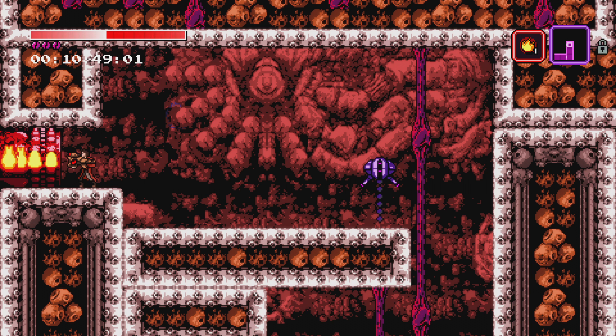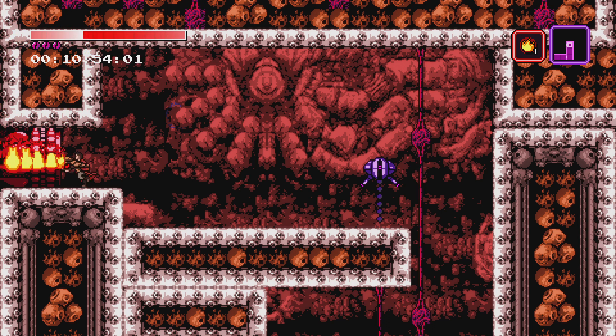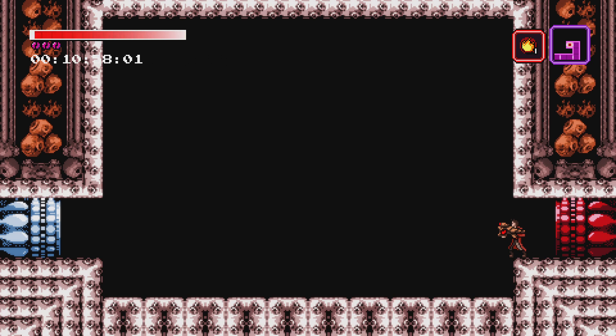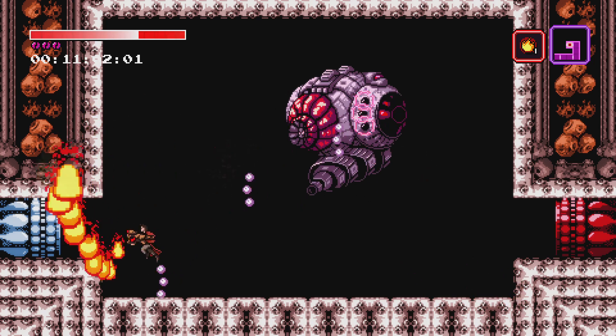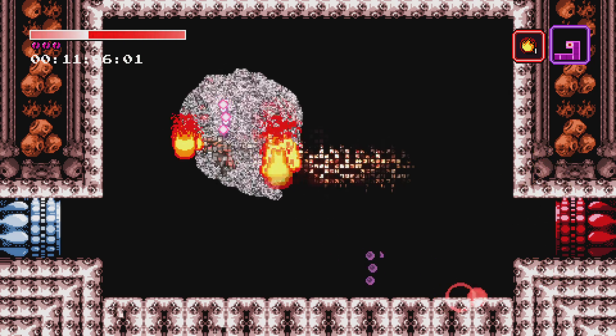Similar to Willow's kill, we are going to hold flamethrower the entire time throughout the fight. You're going to just press the button and go right through the door, and we're going to move in and immediately start jumping and dashing at the boss. Willow does this four times, but we're going to do it five: one, two, three, four, and five.